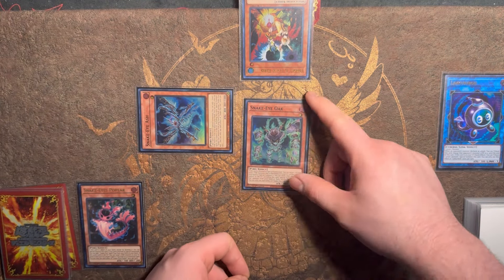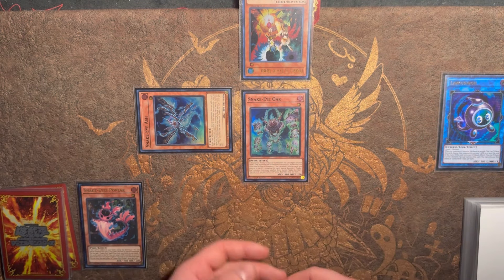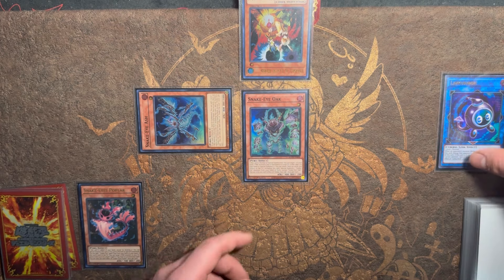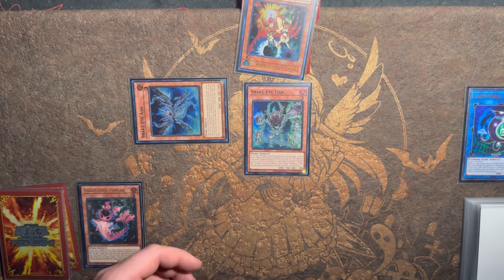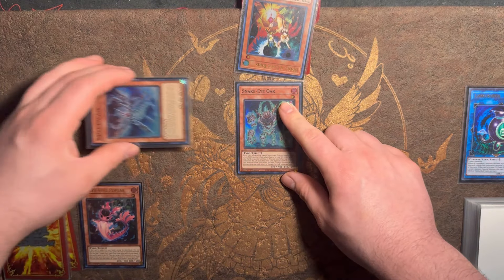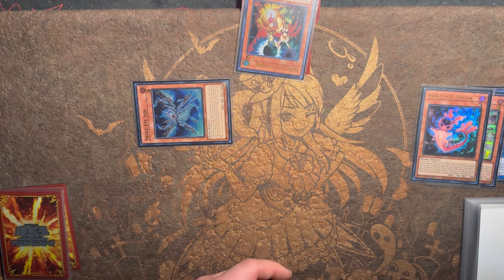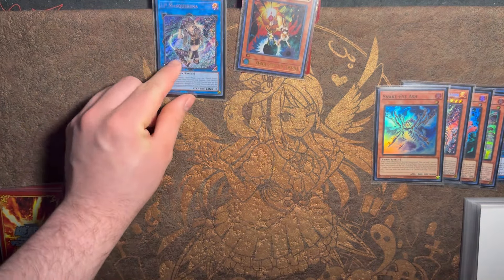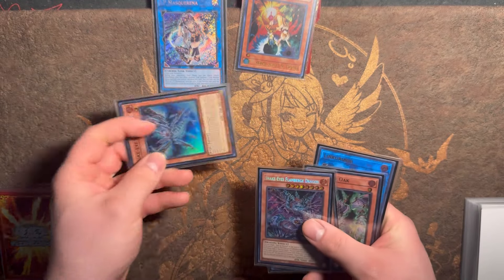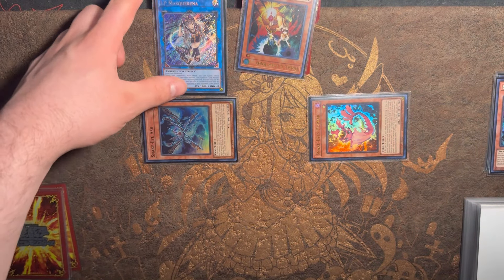This is important because if you try to get Impermed, you can dodge it by tributing itself off — you do lose the effect unfortunately. It's like that's why people say 'what's the point,' but you still get bodies and can go into SP Little Knight. We're going to bring out Ash, activate Snake Eye Oak's effect sending itself and Poplar to go for Flamebridge. Link these two away for a copy of IP Masquerena. Flamebridge effect activates bringing out Oak and Poplar.